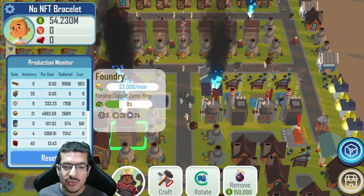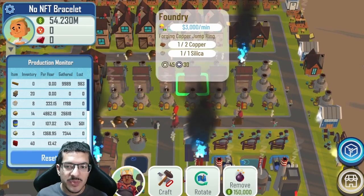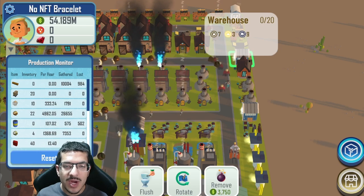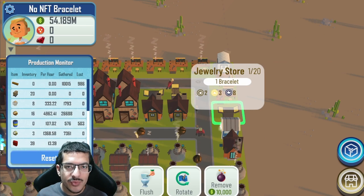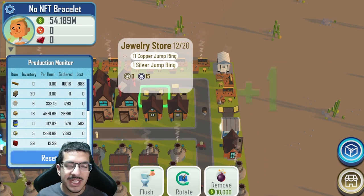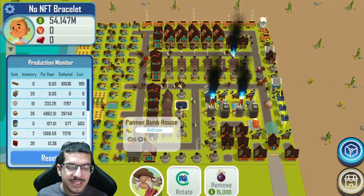The silica is used for the boundaries, of which I have a total of nine — all crafting copper jump rings. I have a total of three warehouses to store all the metal wire and silica, and three jewelry stores to store all of the jewelry including the jump rings, lobster clasp, and bracelets. I have a total of 18 panner bunkhouses and 11 loggers.